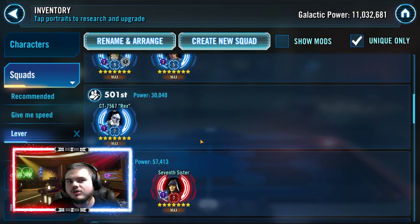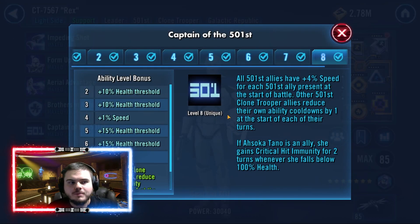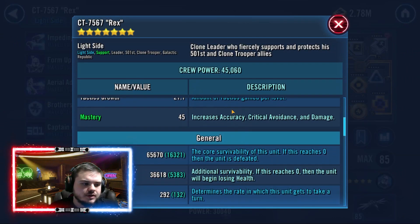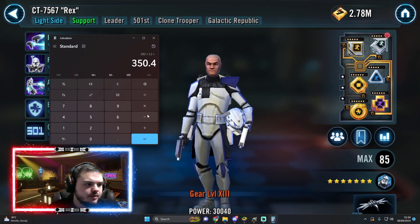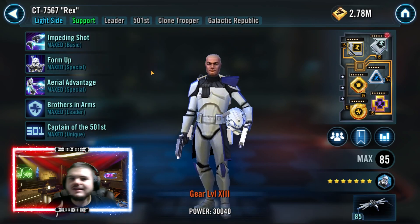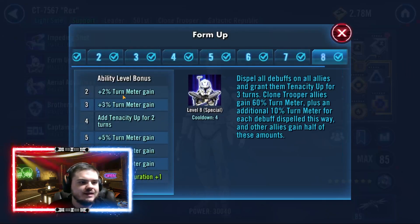For a 501st or clone team, you're going to be using Rex as the fastest character. For every 501st ally on his team, he gives himself 4% speed. In the General Skywalker team, he gains 20% speed. In the Krex team, he gains 8% speed. Rex is a pretty slow character at base — mine is 292 — but in a GAS team he goes up to 350 speed, in a 3v3 GAS team up to 327, and in a Krex team up to 315. It's still important to have him fast because not only does he give himself speed, he then gives turn meter.